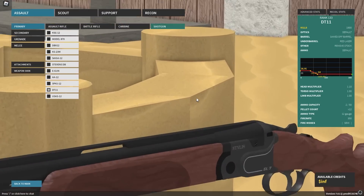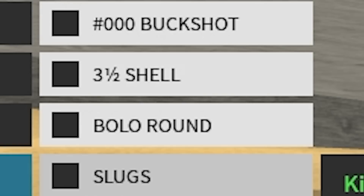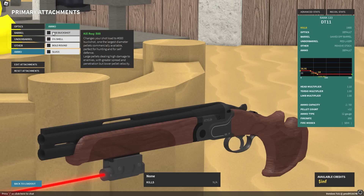You guys know the DT-11, right? It's a shotgun, and it has a few attachments. We have slugs, bolo round, three and a half shell, and this buckshot thing.